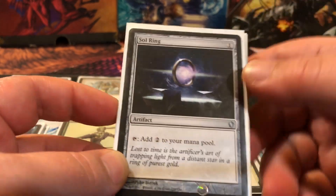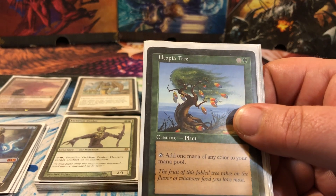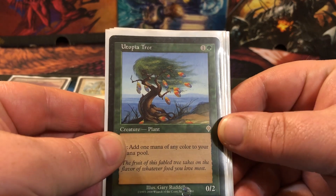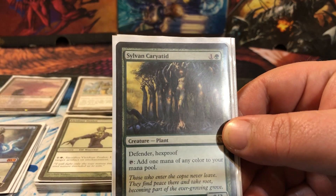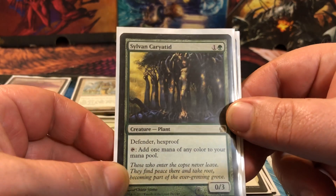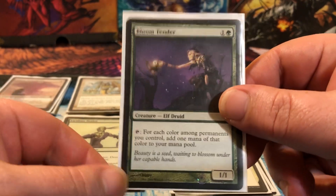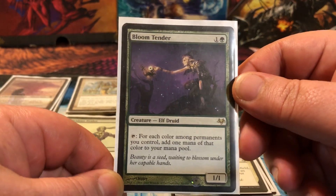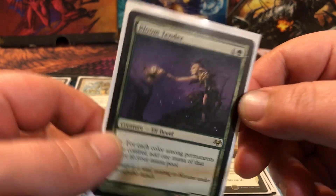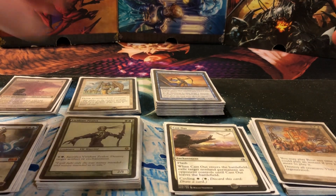Next we have the mana rocks and mana dorks. You've got one Sol Ring because that's an auto-include for any Commander deck. We've got the 0/2 for two that doesn't fly, the 0/3 hexproof defender for two — the bird shrub that doesn't fly — and then good old Bloom Tender, which is probably the best mana dork in the format, unless you're playing straight green, in which case you're not getting full value from it.